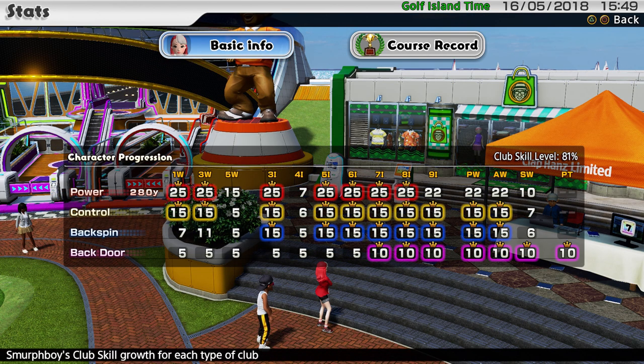If you have a look at my clubs, I've powered up everything bar the 5 wood, the 4 iron, the 9 iron and the wedges. Control-wise I've got pretty much everything. Again, the 5 wood and the 4 iron I just don't use because my 3 iron is so overpowered — why would you use the 4? And the 5 wood is pretty overpowered so it kind of just lives in that gap. Why wouldn't you play the 3 or the 5 iron over the 5 wood? So I never really use it. The sand wedge I don't really use that much either, so it's pretty low power.